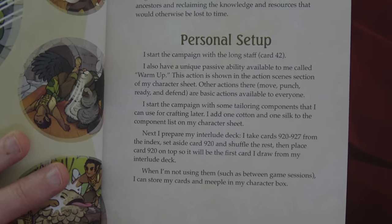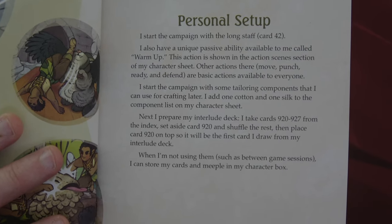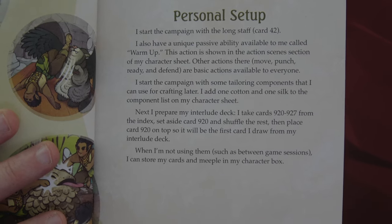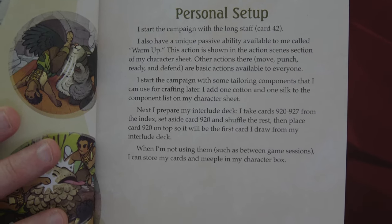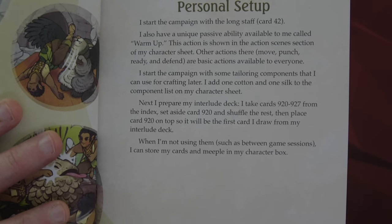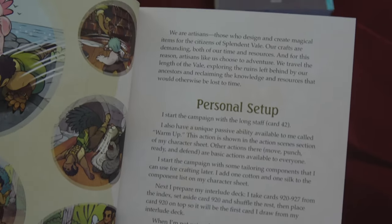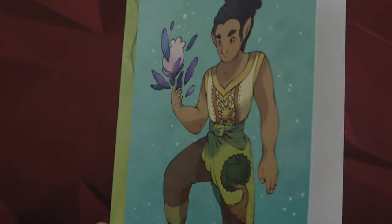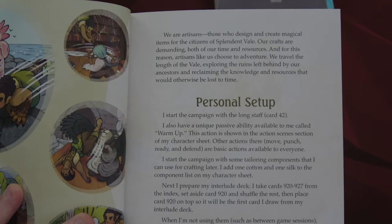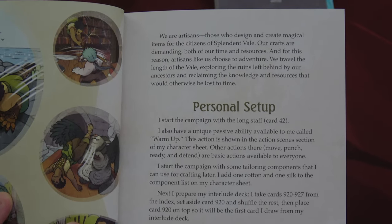Farrah starts the campaign with some tailoring components for crafting later — adding one cotton and one silk to the component list on her character sheet. Next, you prepare the interlude deck: take cards 920 through 927, set aside 920, shuffle the rest, and put 920 on top. Between sessions you can store them in the character box. One thing I don't love about this game: the books are really hard to hold open, so recording is going to be a bit of a pain.